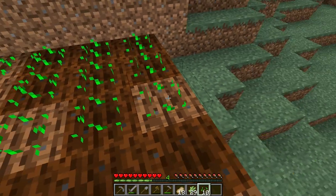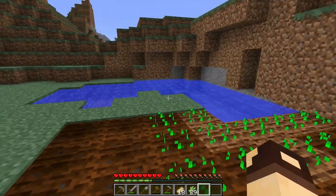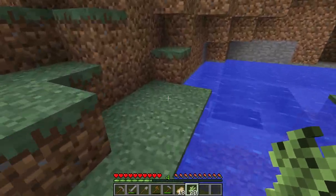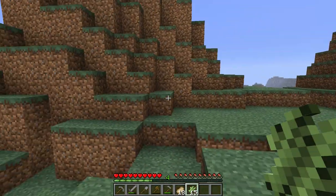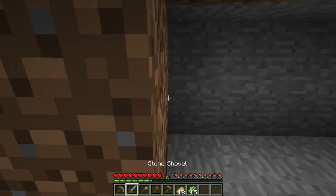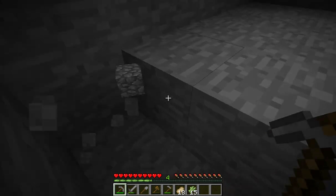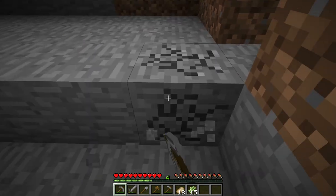We'll have our wheat farm, which is what I just planted, and then on the other side we'll go to the sugar cane. If I can find chickens, we will have ourselves eggs and then we can make lots of fun stuff with those eggs. Let's go ahead and dig down one block, gather up this stone — maybe we can find some iron or coal.